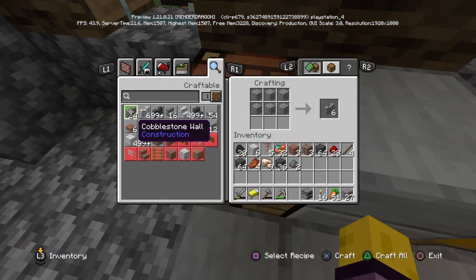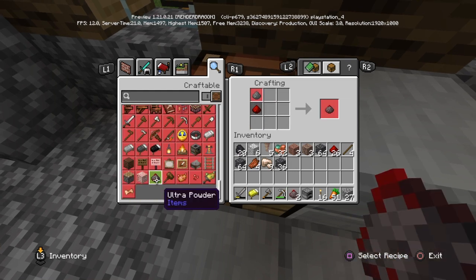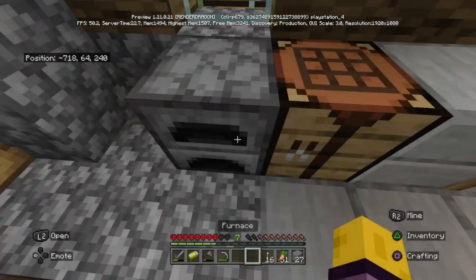Now I can make Ultra Powder. From that entire mining trip I literally went down to minus 30 and look at what I've got — nine raw iron and that's about it. I'm gonna go smelt this raw iron.